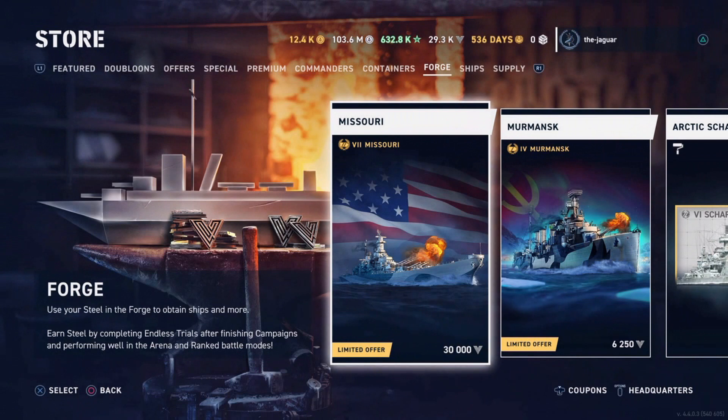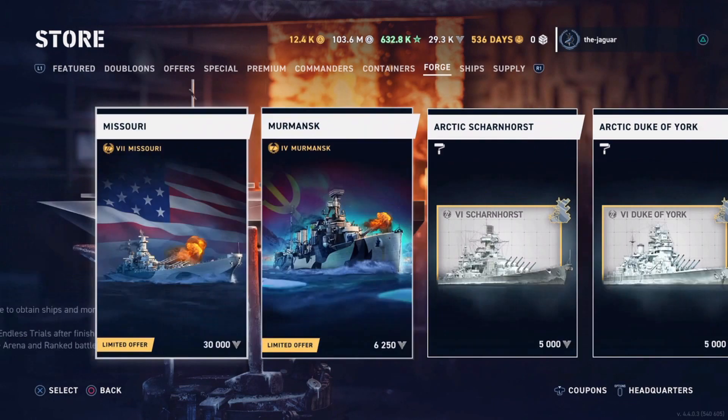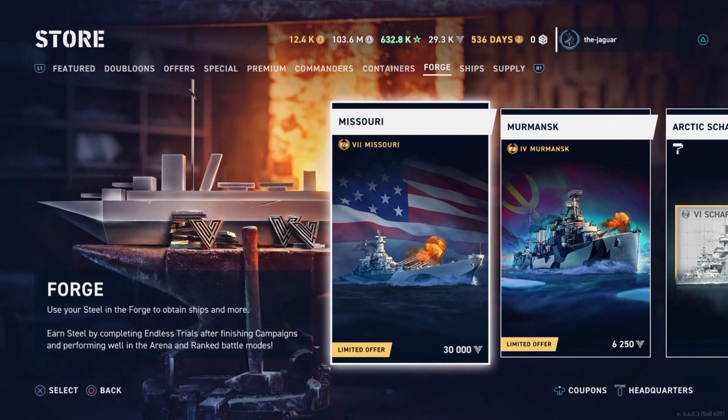Hey everybody, I am here in the forge with 29,300 plus steel badges and the impending purchase of the Missouri. I thought it would be worthwhile going over the forge and the steel badges, and talk a little bit about what it takes to acquire steel badges to buy some of these items in the forge. You can see you can get anywhere from the Missouri, which is essentially an Iowa-class battleship with a radar,